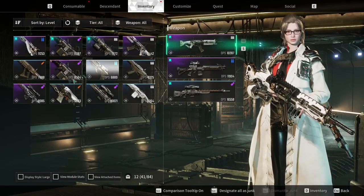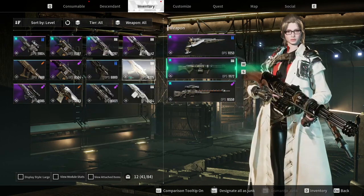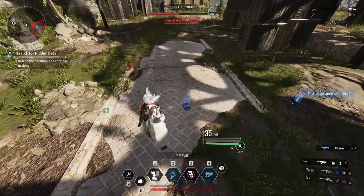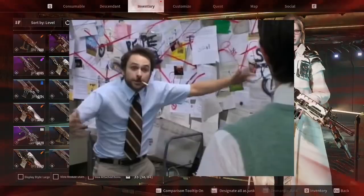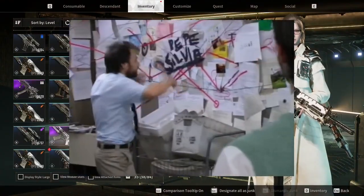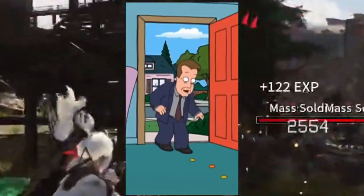Such is the nature of looter shooters — you're expected to switch and flex between weaponry due to accumulation, and The First Descendant does exactly that. Nothing beats feeling empty-handed before a mission, then halfway through opening your inventory to find an absolute mass of weapons that seem to have appeared from nowhere. Next thing you know your party is patiently waiting while you thoroughly examine every little number to see if you can squeeze a slight DPS increase — only to replace it in the next ten minutes.